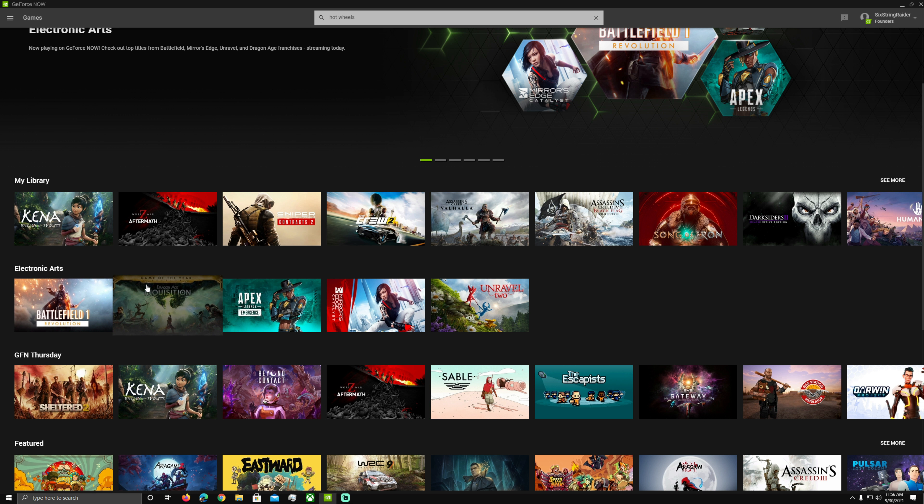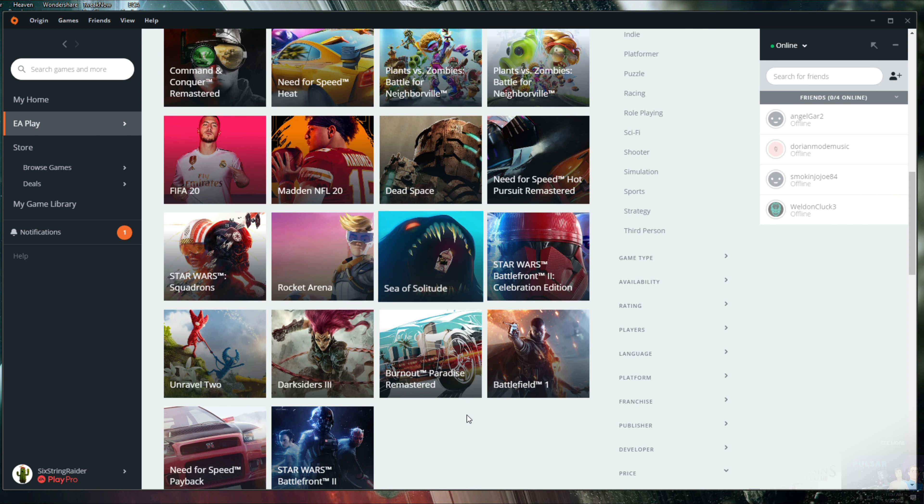Welcome back to the channel. As we talked about in a news video, Electronic Arts has now partnered with GeForce NOW to bring more games, starting with four more: Battlefield 1, Dragon Age: Inquisition, Mirror's Edge, and Unravel. Apex we already had. We're going to start this off by checking out Battlefield 1, and we'll take a look at the other games as well.